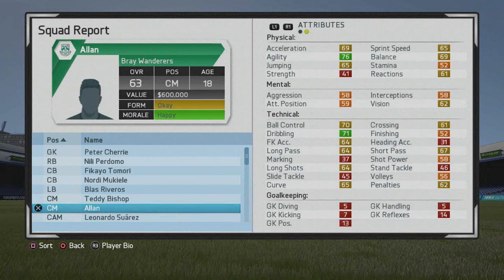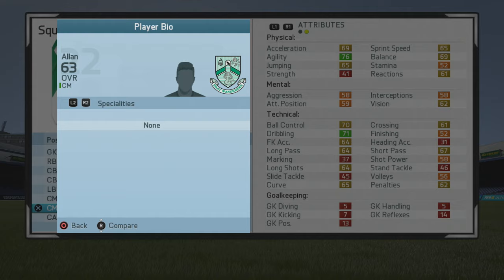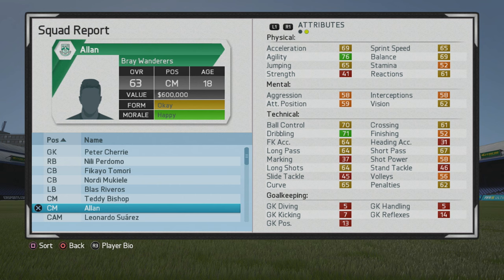Welcome to this player golf test where I'll be taking a look at Alan, the 18-year-old center mid. He's 63 overall and you can see some pretty solid stats from the start. We'll take a look at his play information and talk more about those attributes. He's a 5'11" center mid, left-footed, with medium/medium work rates. His weak foot is three-star — not really ideal having that type of weak foot on any player no matter what position, but still very good stats.